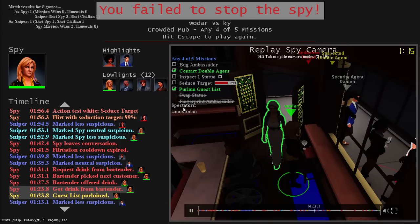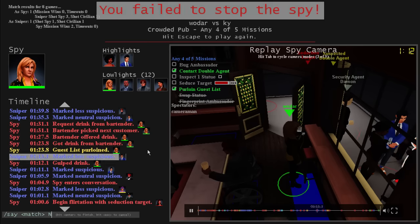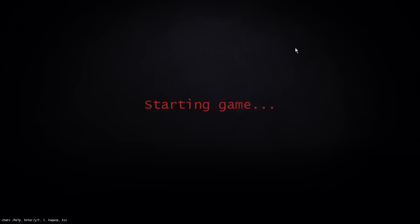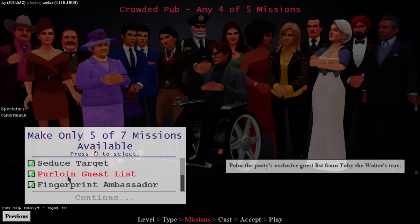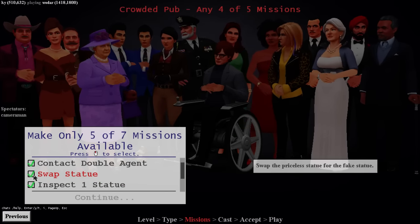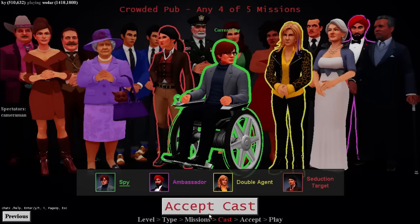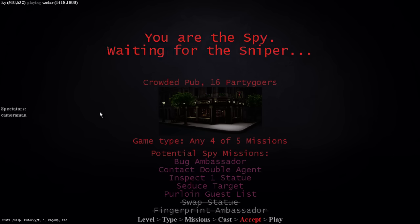Cool as ice. Nice game - that was very good. We'll mirror - take out the same things he took out, including fingerprint. We're going to be wheelchair bro. Wodar is very good, you can see how many more wins he has than me - he's up to 1500 and 1800, I'm only at 500 and 600. He just has a lot more experience and he's going to win almost every match.